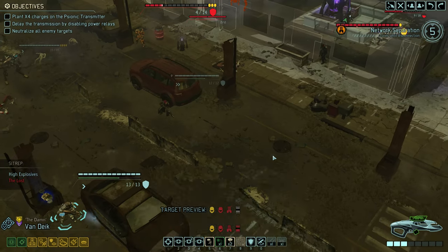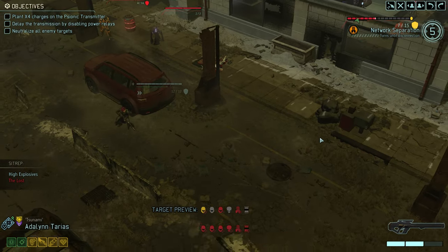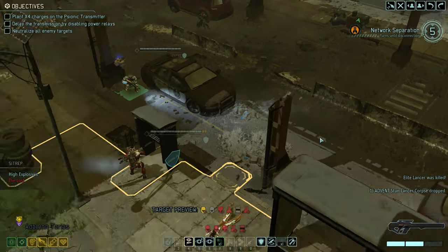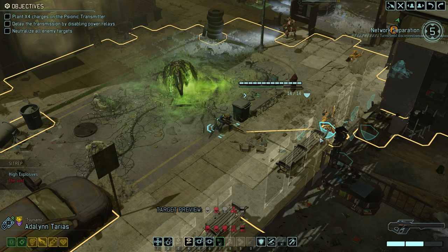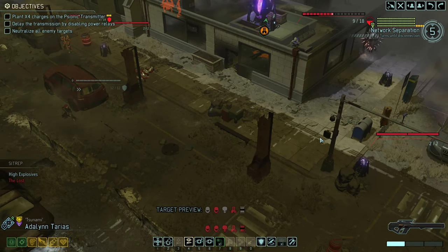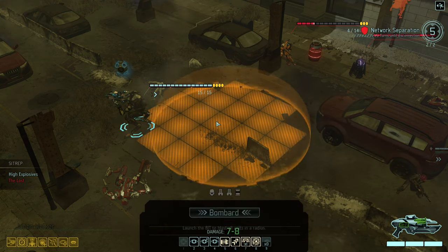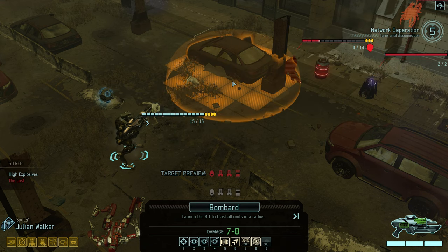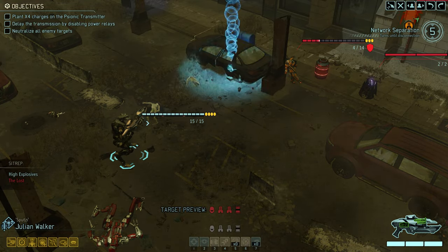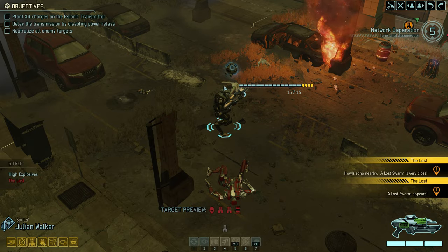Lovely — that now allows Van Dyke to take aim at the Lancer, and after delivering 8 points of damage, Tsunami is guaranteed the kill. Somewhat unexpectedly she also gets a free action off the hair trigger, so let's use that to take a 97% shot against the Priest. Unfortunately just grazed him, and even more unfortunate is the risk we are now taking with Julian. Bombard is sadly the most reliable way of eliminating the Purifier. This unfortunately just counted as two separate explosions, and that means we now have Lost incoming immediately.